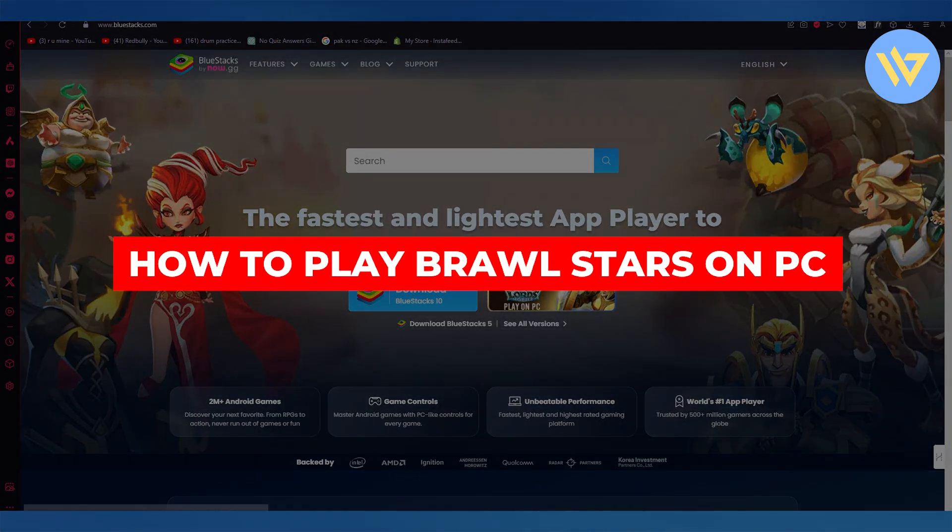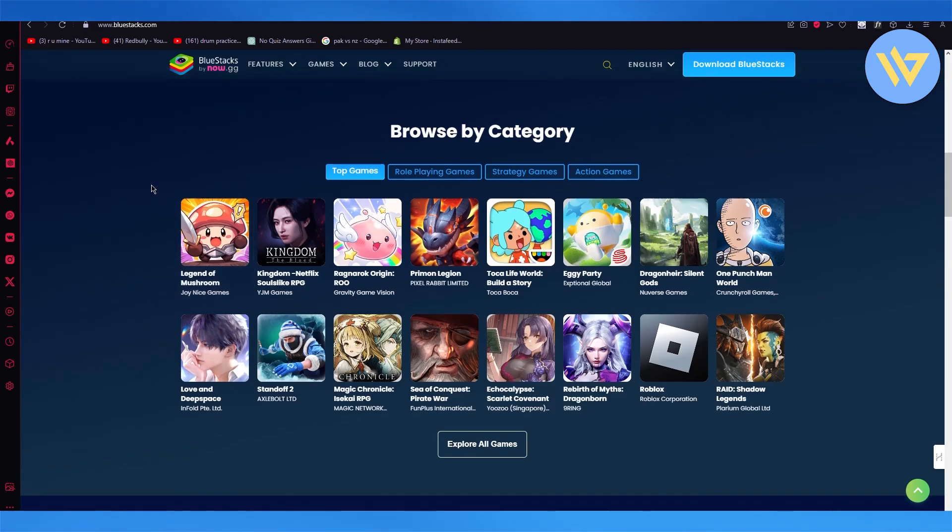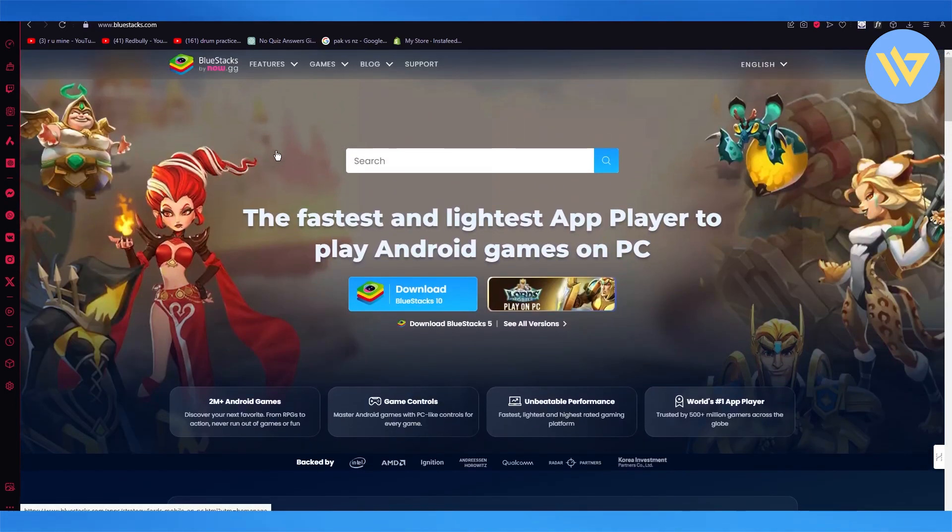How to play Brawl Stars on PC. In this video I'm going to be quickly showing you how you can play Brawl Stars on PC in the easiest way. To do this, you're going to use an application called BlueStacks. BlueStacks is a type of application that enables a person to play phone games on their PC.